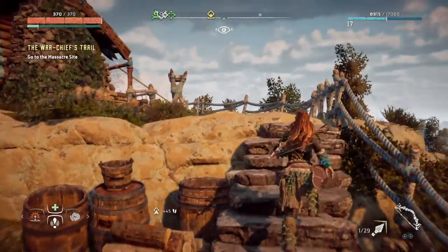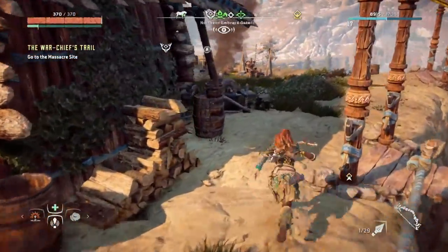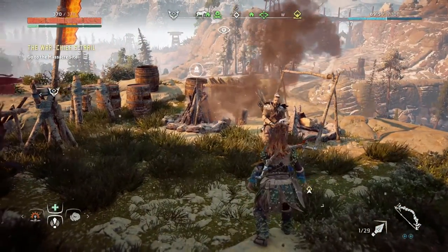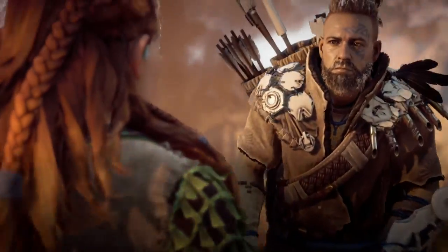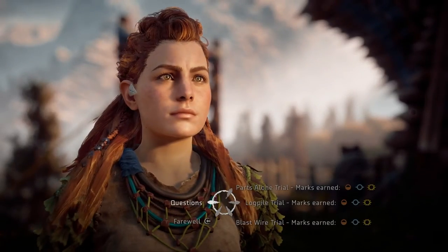Once at the Hunting Grounds, you're going to run into two NPC characters. One is a trader who can give you resources and weapons to complete these challenges, and the other is called the Keeper. He's the one that actually allows you to start the challenges, and he also has information about each one that can really help you complete them if you're not sure what you're supposed to do.